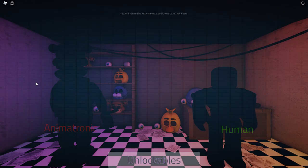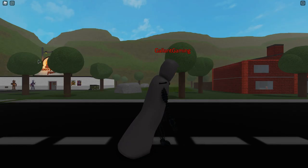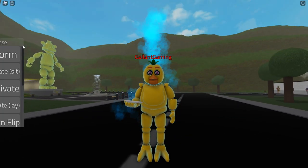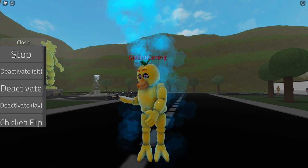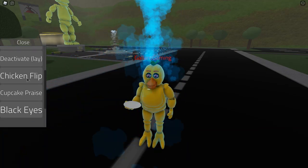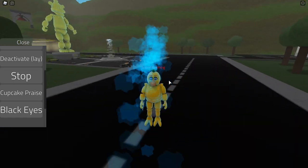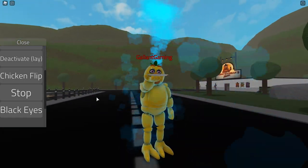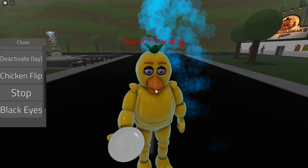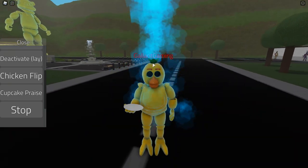The next one is Aqua Chica. So back to animatronics, left two — and Coming Home Chica. Here's Aqua Chica — she has water sprouting out of her head and an empty plate. Here are her abilities: perform, deactivate, lay, and a chicken flip — the water is going everywhere, that's awesome! Cupcake praise — Chica, your plate's kind of empty. She's freaking out like, 'Where's Cupcake?!' And then she has the black eyes as well. Very, very nice.